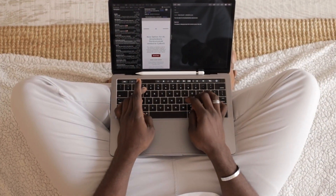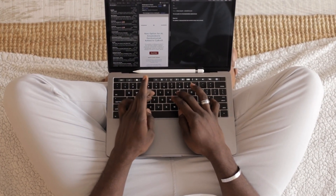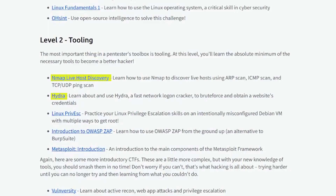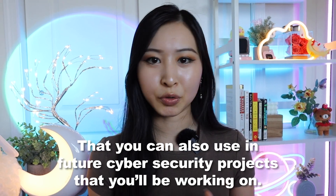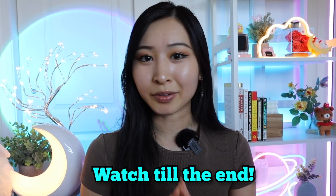These levels give you the basics of what you need to know as an entry-level cybersecurity analyst, specifically on cybersecurity tooling like Nmap, Hydra, Linux, the OWASP ZAP Attack Proxy, and Metasploit. Level four covers web application security, where you'll learn about DNS, SQL injection, how to use Burp Suite, and a few other web application security tools that you can also use in future cybersecurity projects.